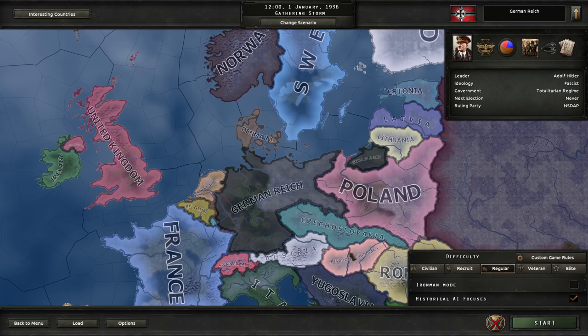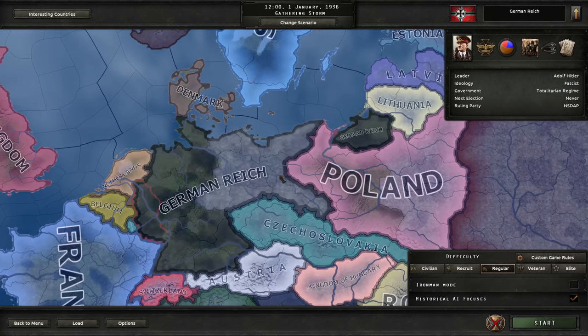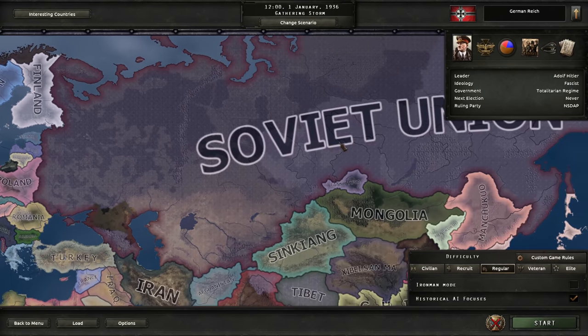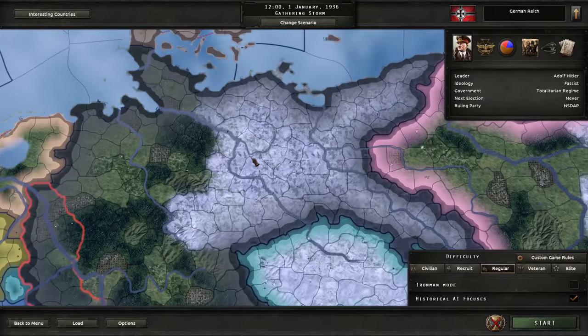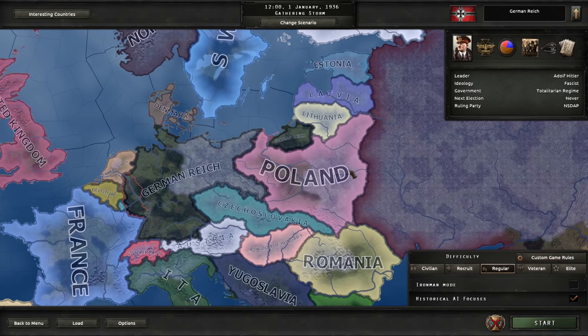Hello everyone, I am Torior and welcome to my newest Hearts of Iron 4 video. Today we will be testing combat width. I'll play a game as Germany, build up to a certain point, then save and repeatedly fight the Soviet Union with armies using different combat widths, to see which one is the most effective. This requires some leeway in the testing method — we can't be super precise, but I'll do my best to make it at least helpful.